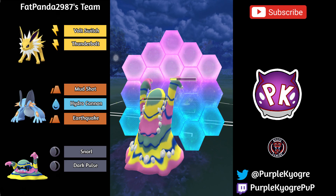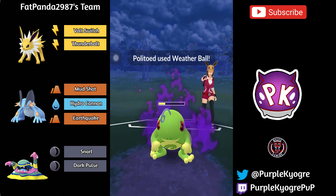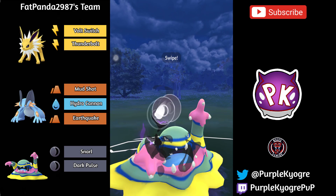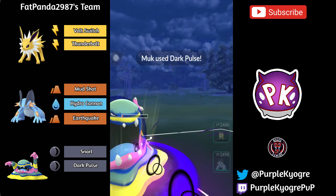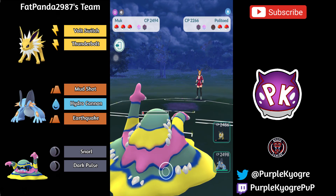Muk is going to go down unless it shields. We do see a shield, and that's going to be a Weather Ball — totally fine. So Dark Pulse is going to be enough to KO the opposing Politoed unless we see a shield. And it does KO it — there was no shield. So that's very good.